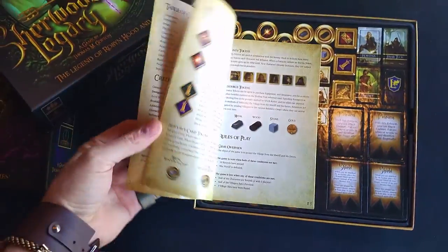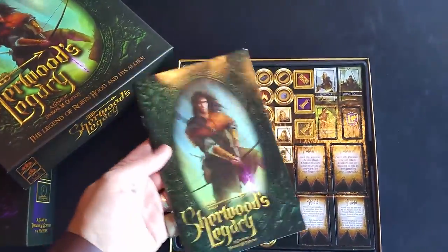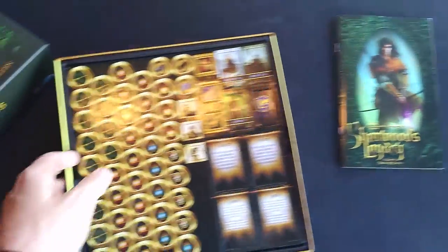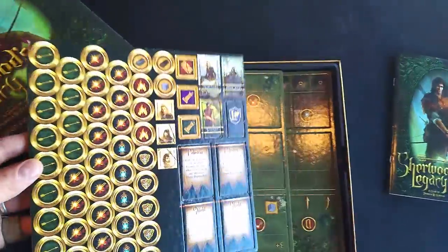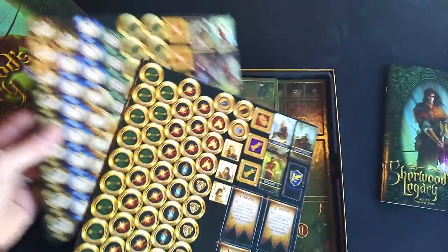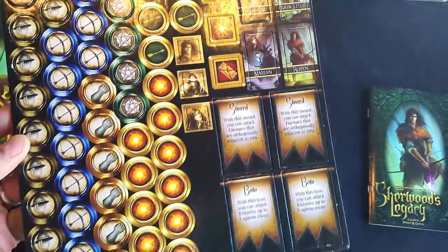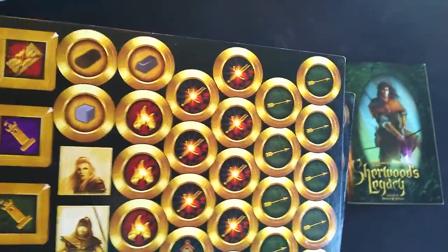So here's the book — nice clean rulebook. It's printed fairly well. I've already gone through all this, but it's your time to see it, your moment. We have our punch boards, which I've already removed the sealing of, and as you can see, they're delicious-looking punch boards, all nice and lined up. Everything seems to be in order. The color is fine. Everything looks good. Everything's lined up in the back.